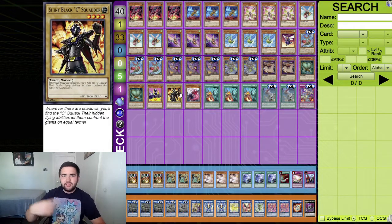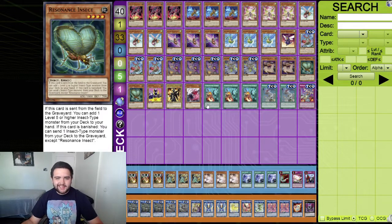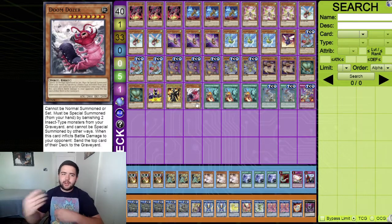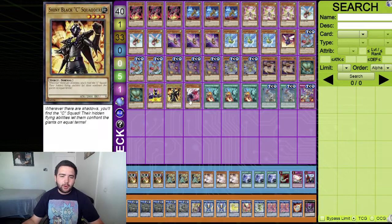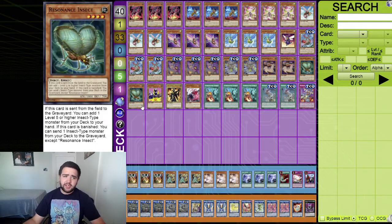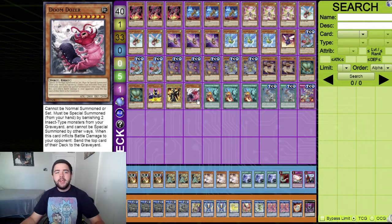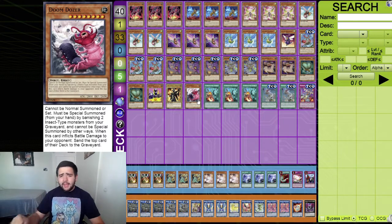The only true brick in the deck is Shiny Black Sea - you add it, special summon it, destroy one monster with 2000 or higher attack, which is very good. The last monster is Doom Dozer - searchable off Resonance Insect. Since you're going second and trying to OTK, you can banish two insect type monsters to inherently special summon it. It's a 2800 attack beater. If you banish Resonance Insect to summon it, you get that effect off too. That's really all there is to it.